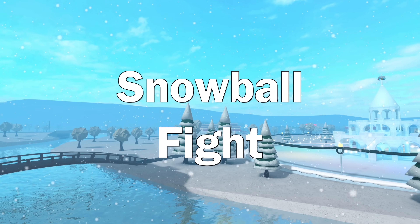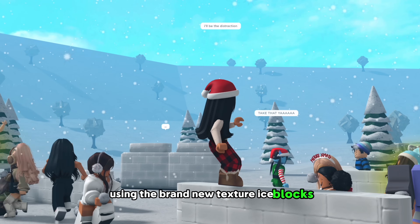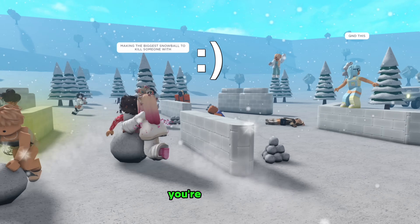Number eleven: snowball fight. Start a snowball war and see who wins. Build yourself a fortress using the brand new texture ice blocks. And this is another Instagram or Twitter post idea — you're welcome.